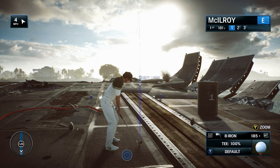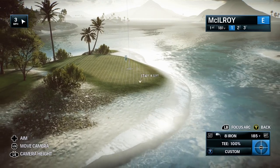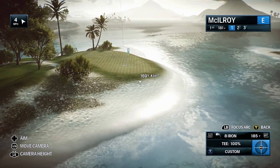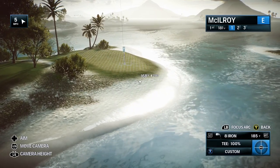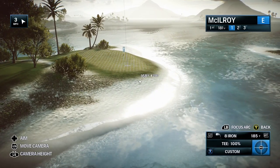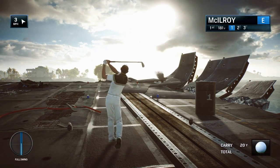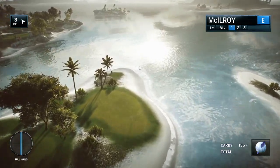All right Frank, here we go on the first hole, set for — dare I say — takeoff from this aircraft carrier. That's right, Rich. You've really got to make sure that you get the right flight on this shot coming in, because you want it to land soft on this opening hole. It's 186 yards to the middle of the green. Obviously, there's those palms and trees to the left of this green that have to be avoided, and of course you don't want to be long on the right.